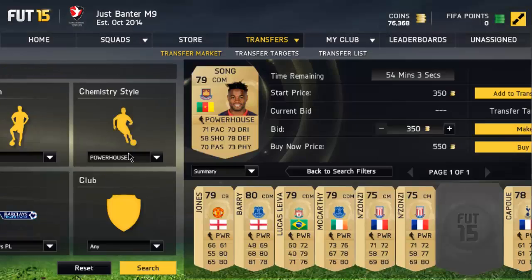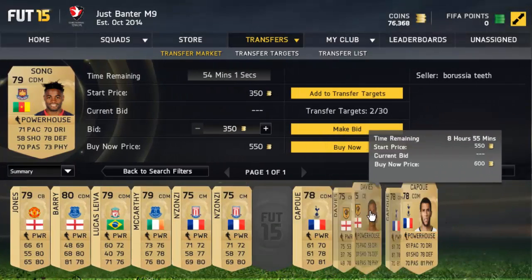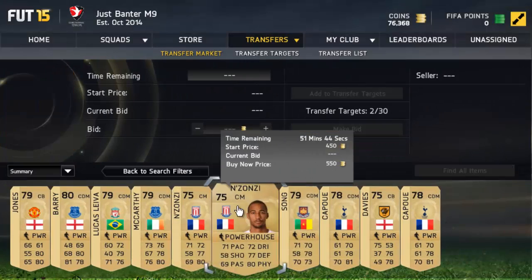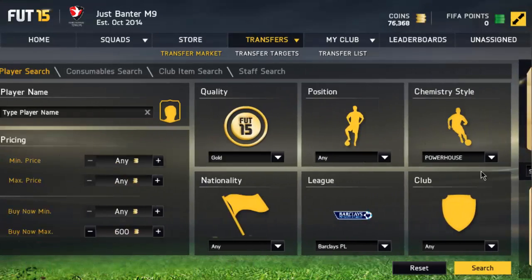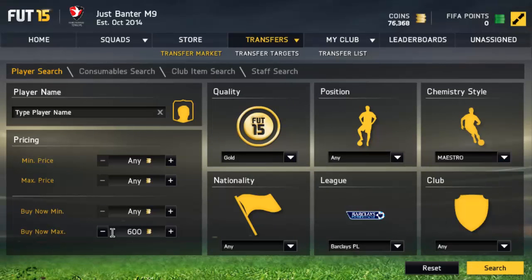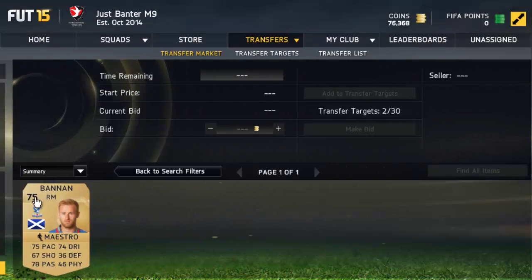Go through all of these Chemistry Style results right here. I did this a lot back in FIFA 14 and FIFA 15 — I basically picked them up for really cheap and then sold them on for great profit. Even if you want to go for 500 coins, that's fine.